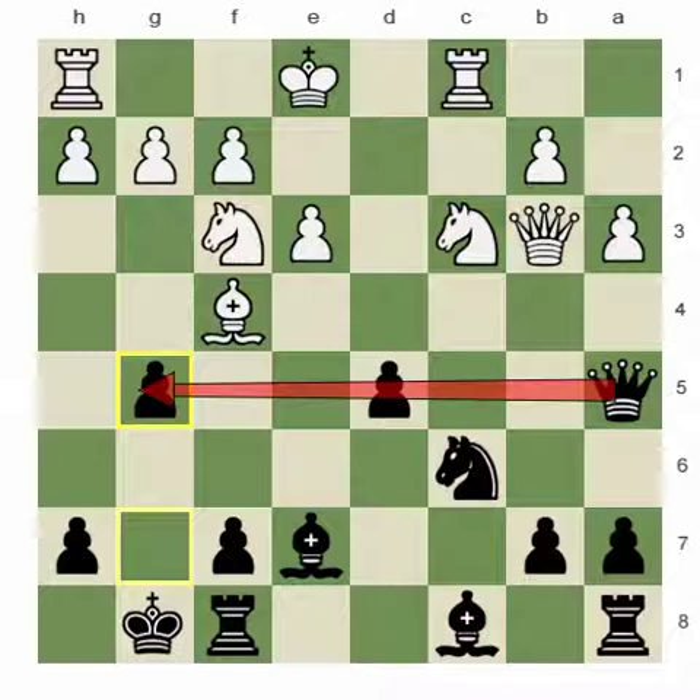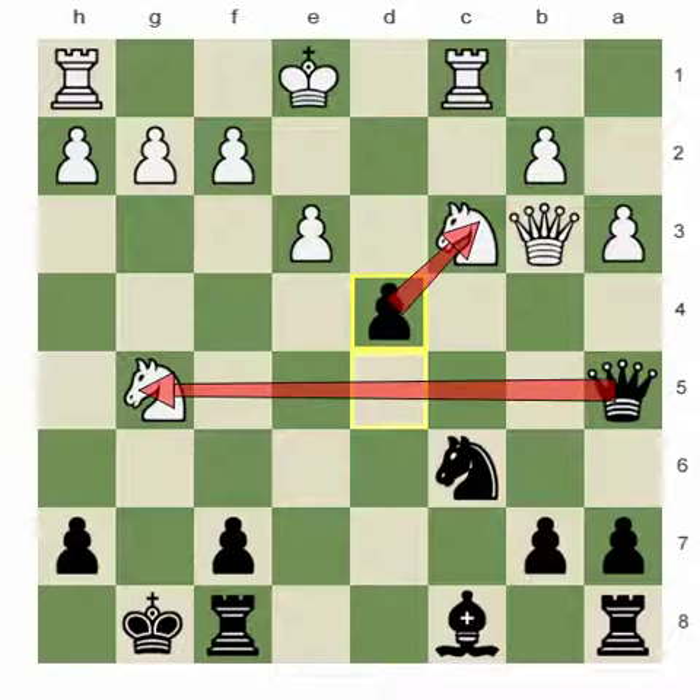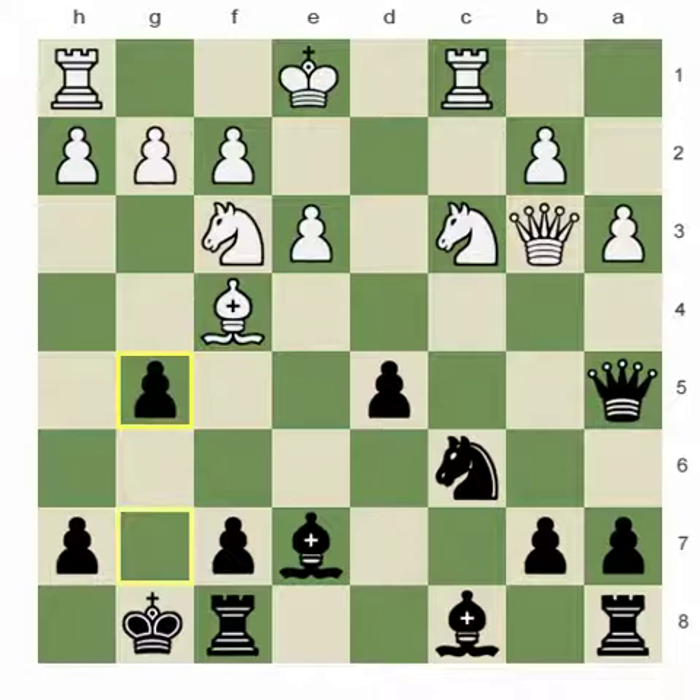So let's say white will try to take the pawn. For instance, if white would like to take the pawn by bishop, then after capturing back on g5, black has d4 — attacking one knight and attacking the other knight. So both knights hang and black will simply gain a piece. White cannot do that.